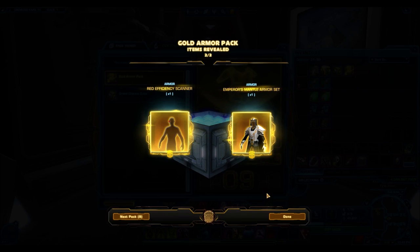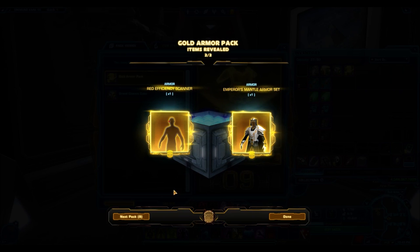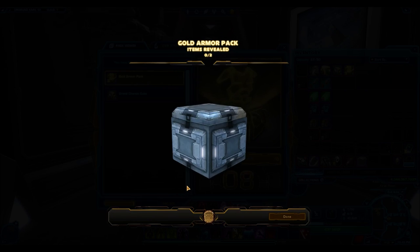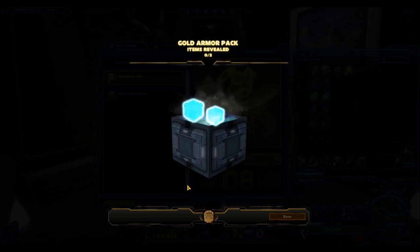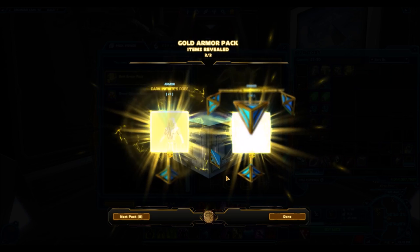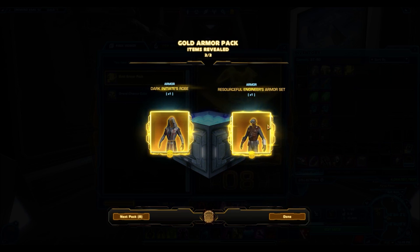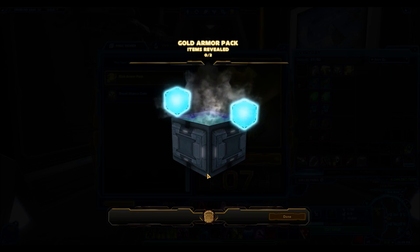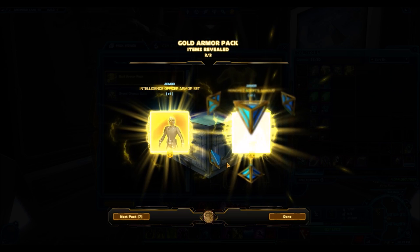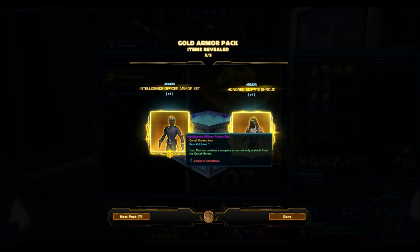The first armor set we have here is the Emperor Mantles armor set. It's a decent armor set, probably one of the really nice Eternal Throne type ones because you want to look like an Emperor or whatever, but surprisingly doesn't sell as high as I thought it would. What are the chances - here's the Resourceful Engineer. This one's a really crappy one, doesn't sell for much, definitely not worth the 15 million credits I paid for the pack. That one's also out of the same Cartel pack as the Emperor Mantles, so it's kind of surprising to get both of those.